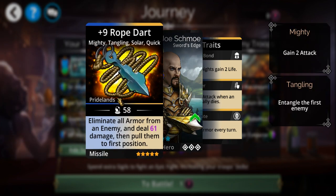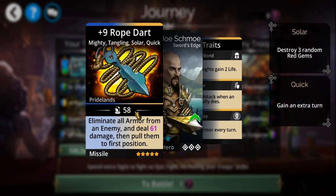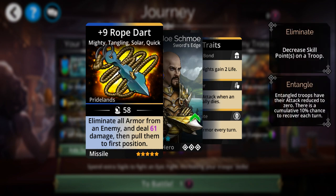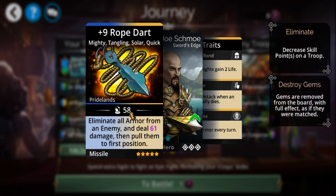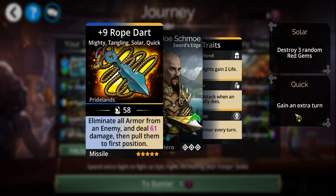I don't know what weapon other people are using, but DJ Screw suggested this to me — just use a Rope Dart. It's a very rare weapon, only available maybe once or twice a year. It removes all armor from an enemy, damages them, pulls them up to first position, entangles them, and you also get an extra turn.